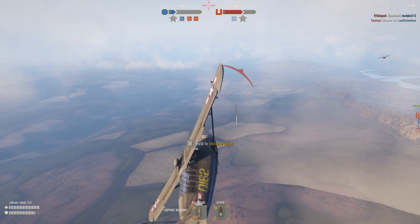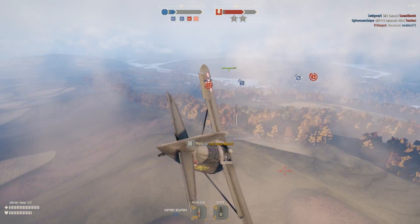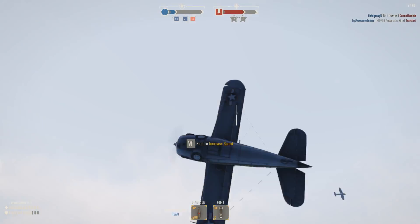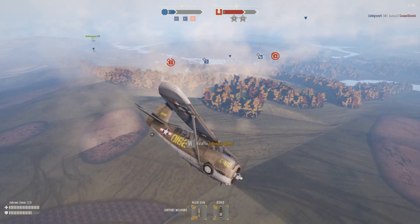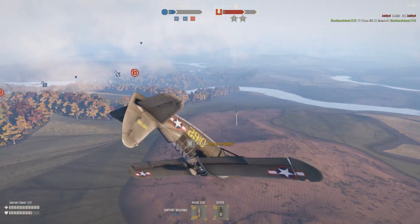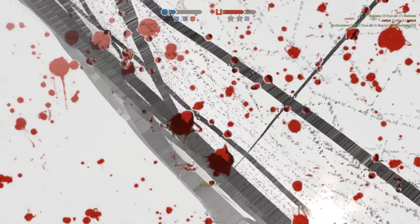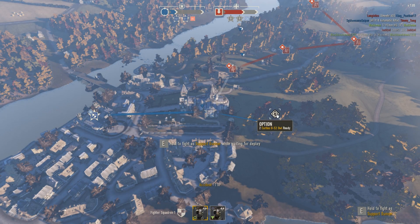Holding left shift lets you stay stationary and look around your plane, but in classic mode you can also use WASD to fly while using your mouse to look around at the same time. Holding left control lets you fly with WASD, but instead of looking around, your mouse lets you turn left and right. Your pinky game needs to be strong in this mode — you'll be holding left shift and left control a lot.